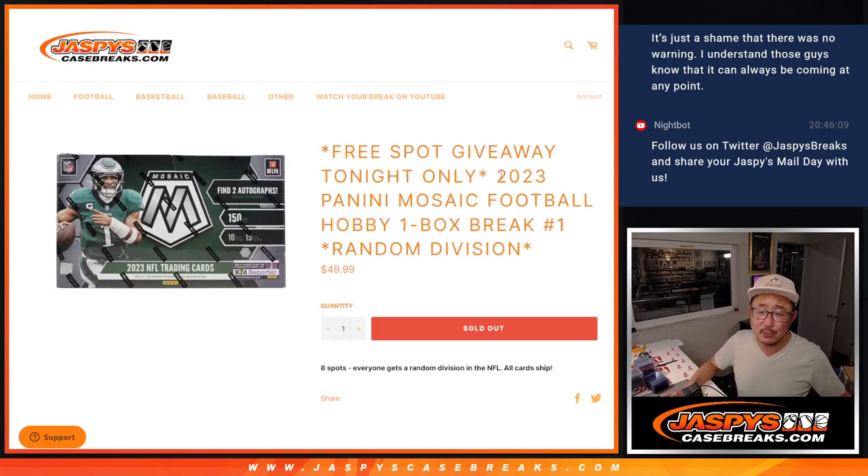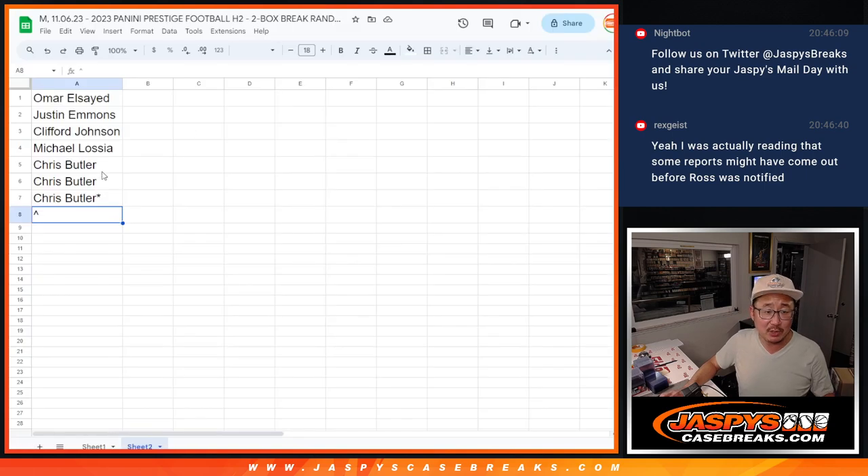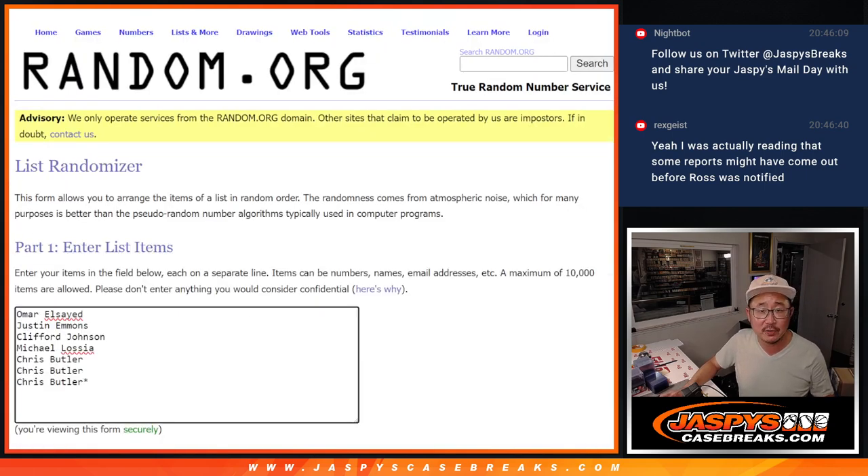Hi everyone, Joe for JaspiesCaseBreaks.com with a one-box break of 2023 Panini Mosaic Football — a nice little snack. It's a division break as well. All-card chip, everyone gets a random division in the NFL. And for tonight only, we got a free spot giveaway, so if you bought a spot you got a chance at an extra spot. Let's do that randomizer first.